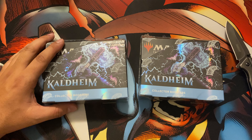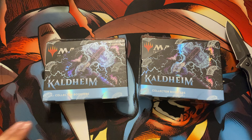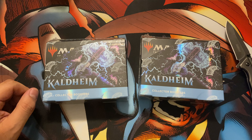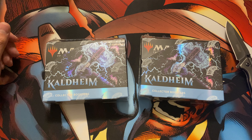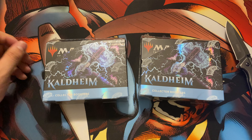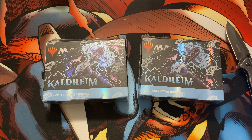I've opened one collector booster box, one entire draft box, and then a few of the pre-release kits off-screen — I did those just for myself. I actually kind of made out like a bandit in one of them: three Mythic Rares total, all three green, including Vorinclex, Battle Mammoth, Tyvar Kell, and Vorinclex Monstrous Raider. So that one was actually a phenomenal box.